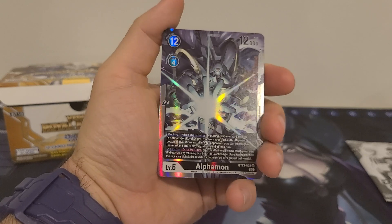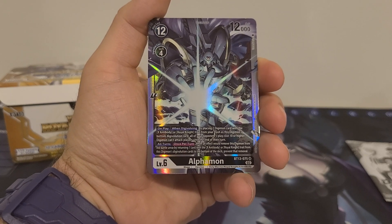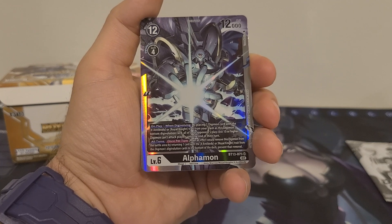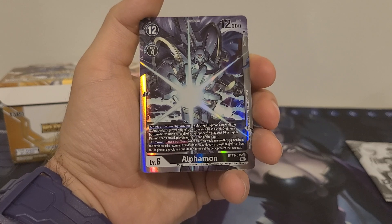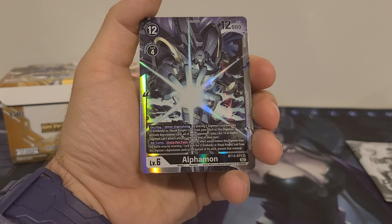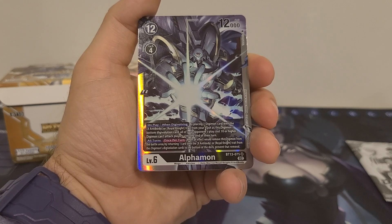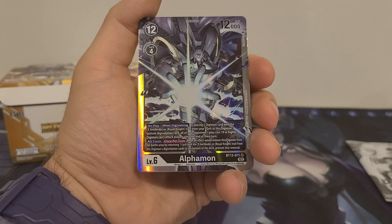12 play cost, 4 digi-evolution cost, 12,000 DP. On play or when digivolving, by placing one Digimon card with X-Antibody or Royal Knight trait from your trash as the Digimon's bottom digi-evolution card, all of your opponent's play-cost 10 or higher Digimon can't attack players until the end of their turn. All turns: once per turn, when an effect would remove this Digimon from the battle area, by returning one card with X-Antibody or Royal Knight trait from this Digimon's digi-evolution cards to the bottom of the deck, prevent that removal.